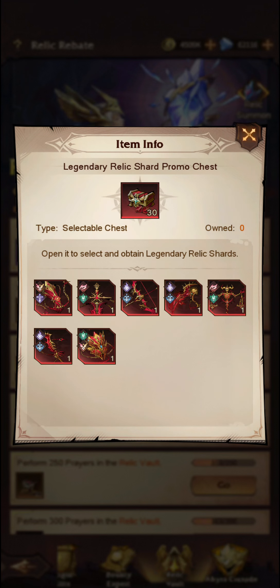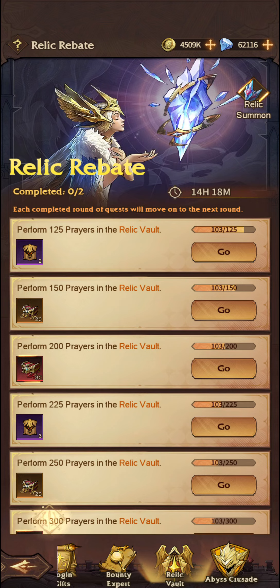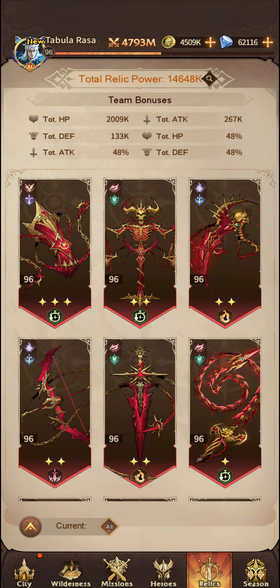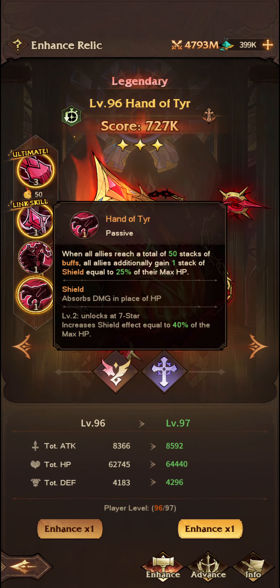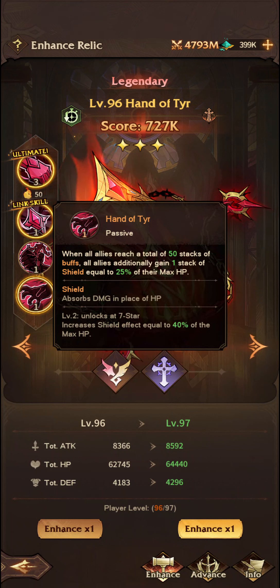What we need to do is decide which legendary relic you'll need to choose. My personal suggestion — and again it is an opinion — is that I have gone for the Hand of Tier shards. If we go to my relics, as you can see I've leveled up my Hand of Tier up to 3 stars so far, which finally unlocks this passive: when all allies reach a total of 50 stacks of buffs, all allies get an additional 1 stack of shield equal to 25%.